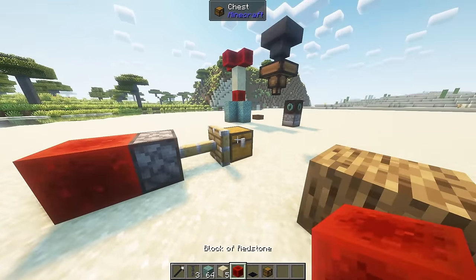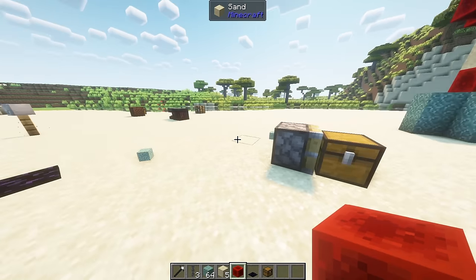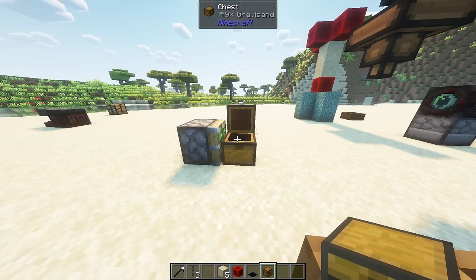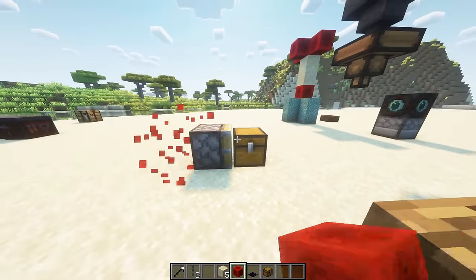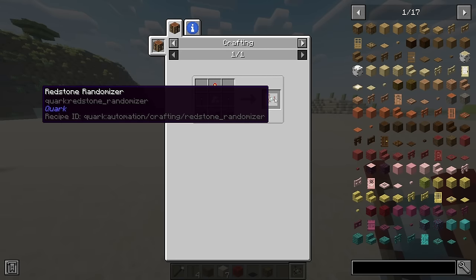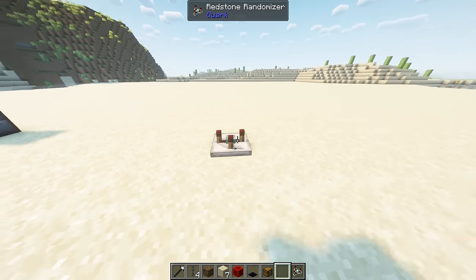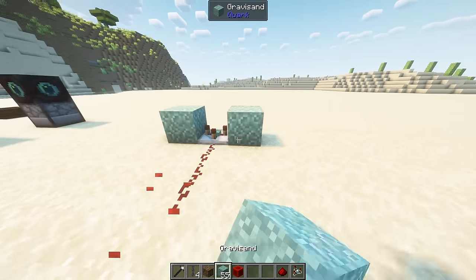Pistons are allowed to move tile entities — these are blocks with extra data attached like chests or furnaces. Attempting to move a block to an invalid position will cause it to break and drop its contents. Note that some blocks such as monster spawners can be moved this way. The randomizer is a new redstone component crafted the same way as a comparator but with prismarine crystals. When given a redstone signal from the back, it'll randomly enable either the left or the right output.